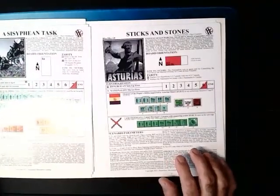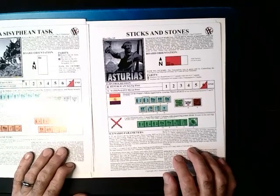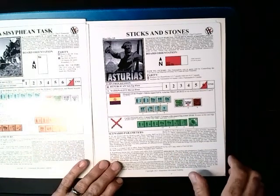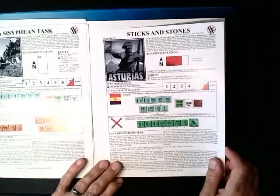Then we have a Sisyphean Task in Calavrida, Greece, in 1948. That would be the Greek Democratic Army — probably Communist, I'd guess; I don't know much about that history — against the Hellenic Army.